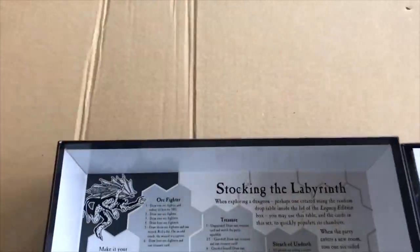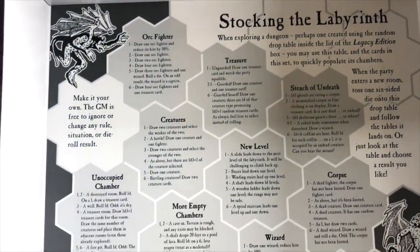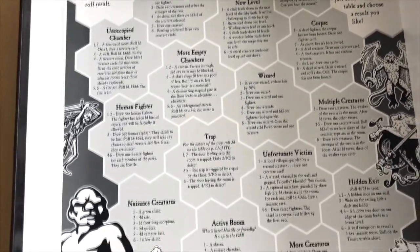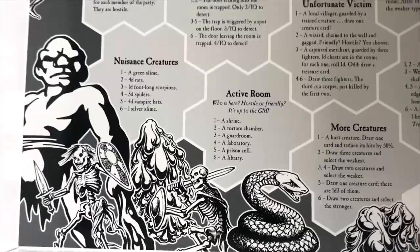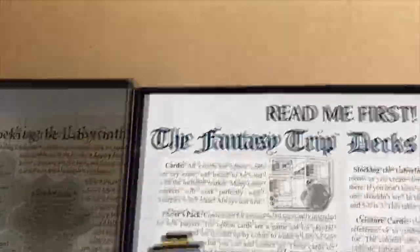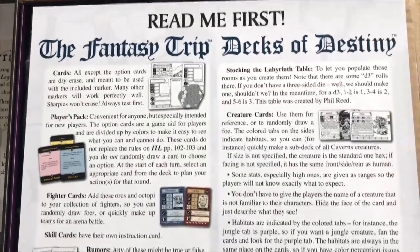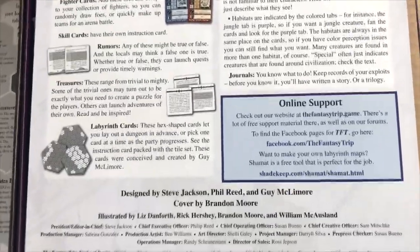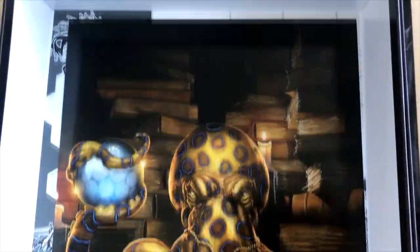Even inside the cover of the box you have all sorts of tables — you can roll 1d6 to stock your dungeon, or labyrinth I should say, randomly. It gives you a taste of just some random generation, which is what this particular edition is about. You get a little sheet that says 'Read Me First' that tells you how these different things can either flavor your campaign or help you as a game master plan a campaign.